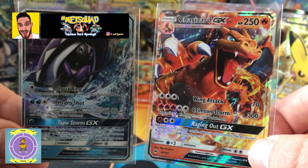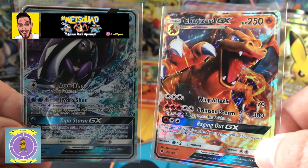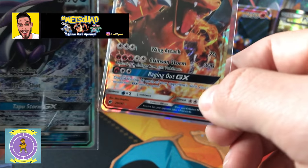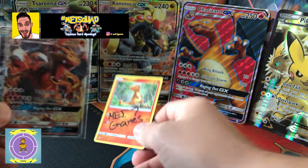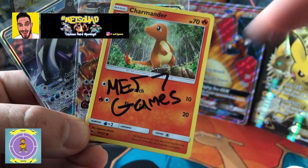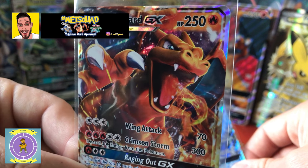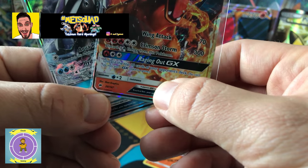It's in the couple hundreds for sure. I'm going to have a guess and say 259,000 — we all want to get to that, but I don't think it's quite right. Anyway, let's do a quick run-through of what we got today. Thanks very much to Met7Games — check out his channel, link is in the description below. He kindly gave us the Tapu Fini GX and what we've been dying for — the Charizard GX card!